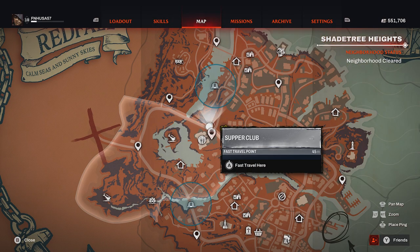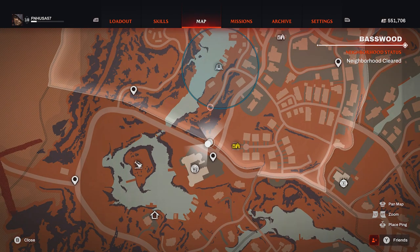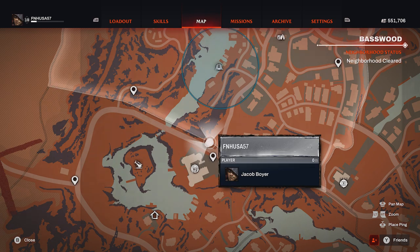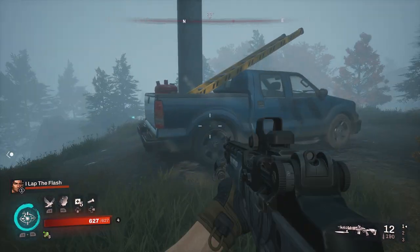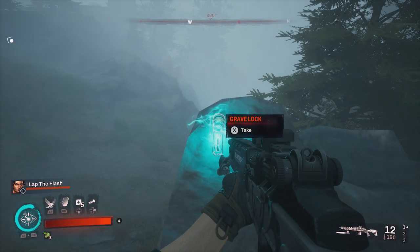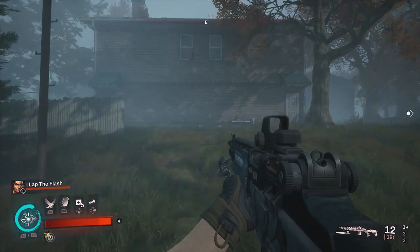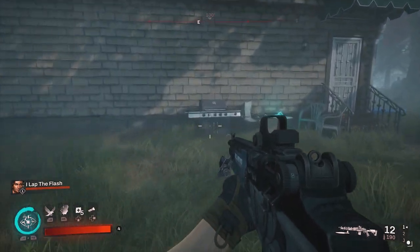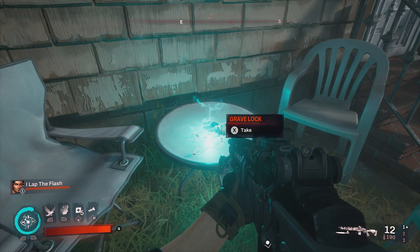Once again, for our next two grave locks, we will be using the Supper Club fast travel, and this will be starting the Basswood neighborhood. If you look right in front of my character's dot, basically on the borderline, this is where our first objective will be — proceed forward past this pickup truck, and you will notice the grave lock just sitting here on the rock. For our next collectible, from the road, simply proceed towards the back of Bill's house — you'll notice a little outdoor grill and some chairs with the grave lock sitting on the table.